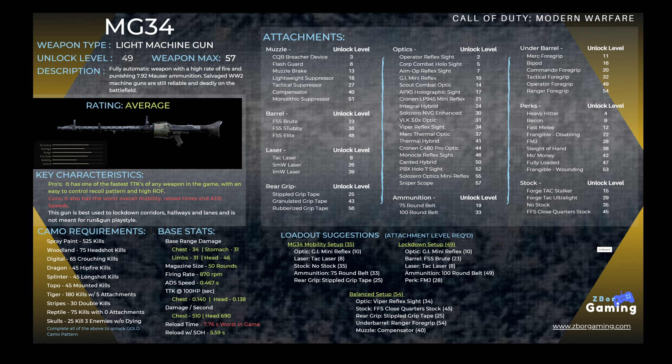The ADS speed is very slow at 467 milliseconds. However, it does sport a very fast time to kill at 140 milliseconds, which is one of the best in the game. As far as reload times, it's close to 8 seconds, which is the worst reload time in the game — even the crossbow is about twice as fast. You can pick up a couple seconds with Sleight of Hand, but with only 50 rounds and a very high rate of fire, you're going to have to reload fairly often.